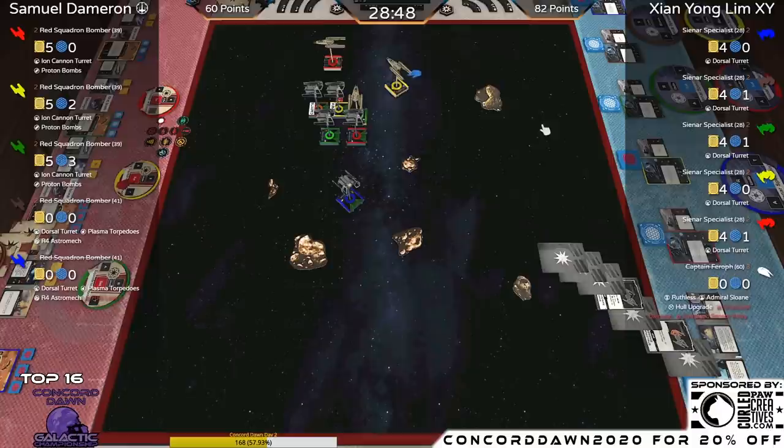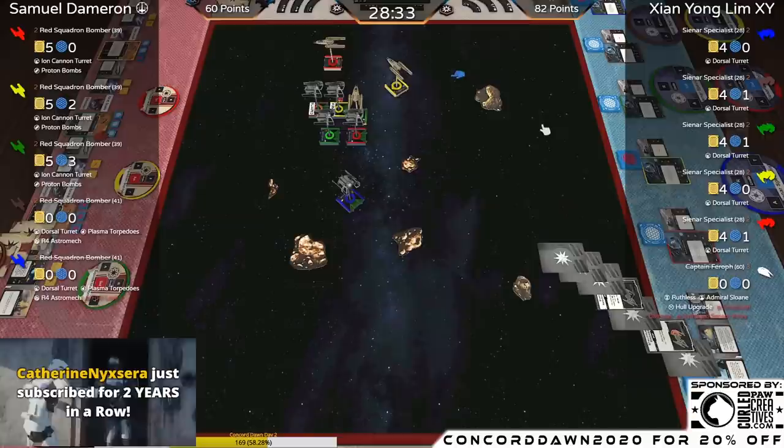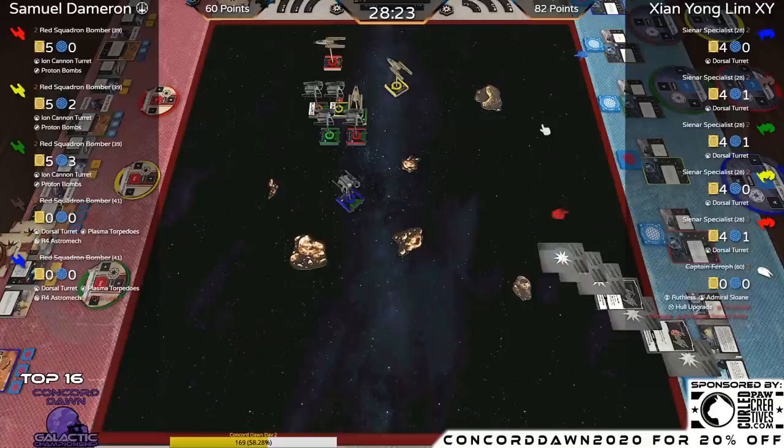I would have been more confident in Samuel's ability to win if he hadn't lost that Y-Wing last turn. The Y-Wings are thick, but one of the big differences is how Samuel can leverage his Ion weapon — it only does one damage per turn — versus the Dorsal Turret that XY has which actually deals damage. That's the key distinction.